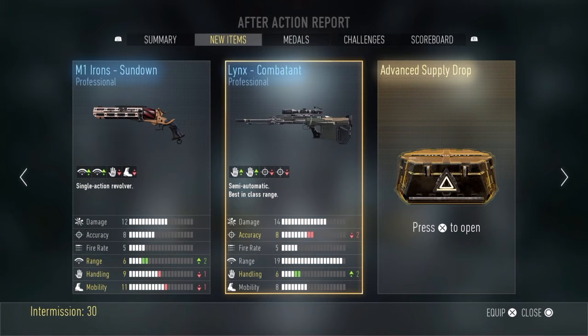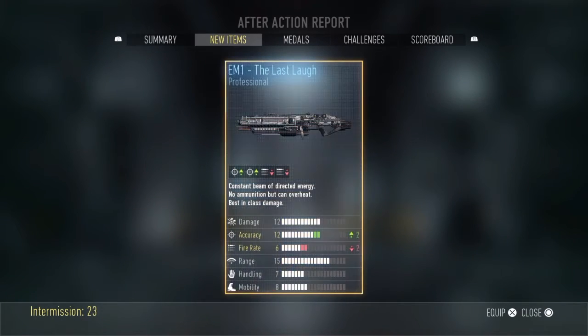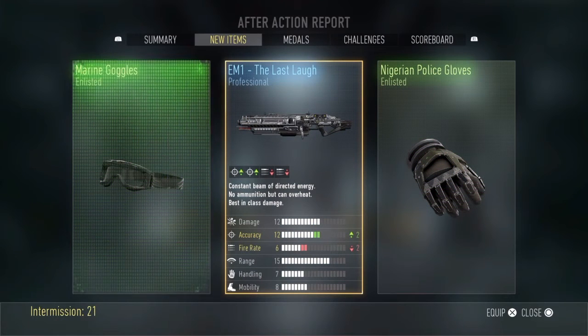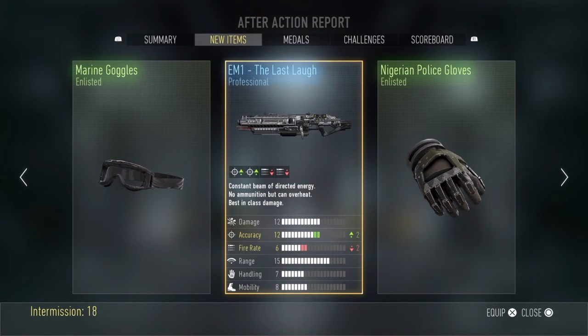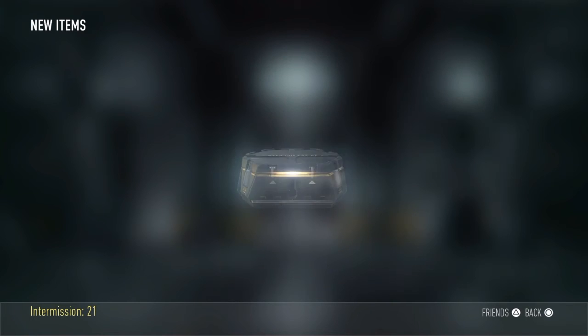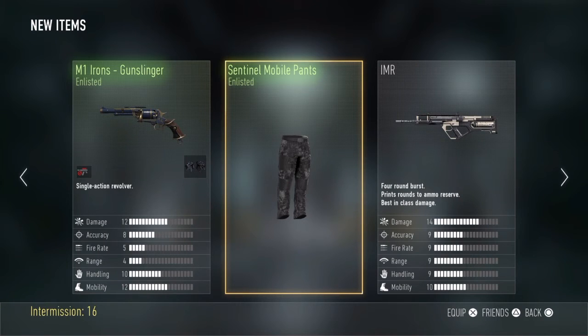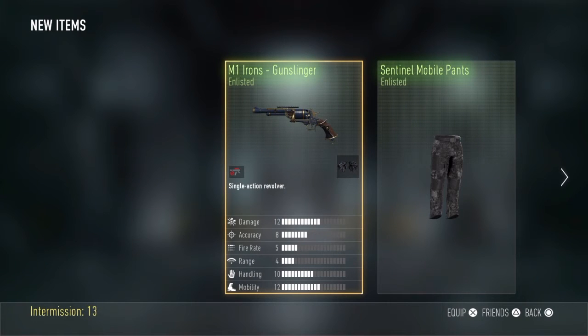M1 Irons Sundown - yeah yeah yeah yeah! All right, that's my first variant. Okay, EM1 Last Laugh, Nigerian police gloves, and Murray. All right guys, I got me another supply drop, need to open it before this game starts. Come on, please give me something good. Okay, a kimbo variant of the M19s - just got one last supply drop opened. I'll take it though.